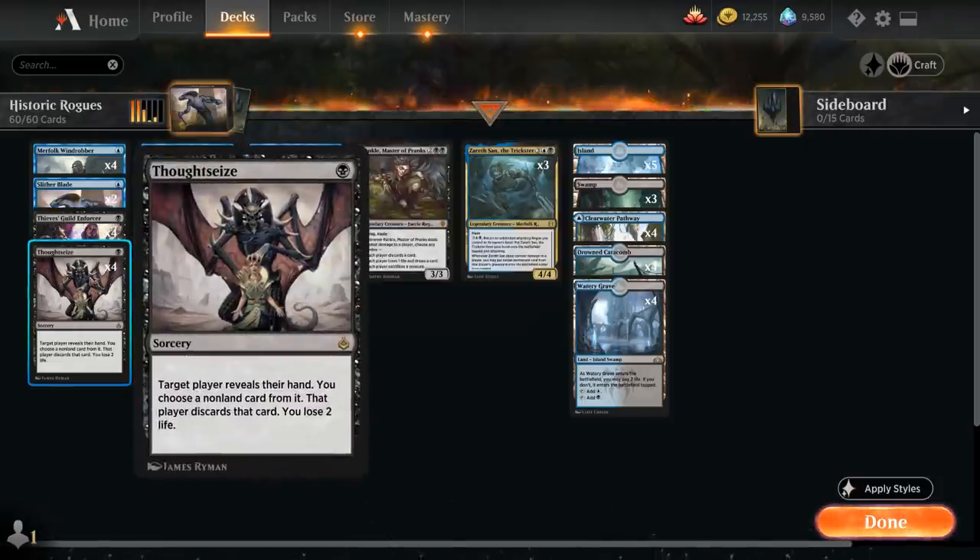Our final one-drop is Thought Seize — the powerful discard spell that lets us look at the opponent's hand and take away any non-land card from it at the cost of two life. It also puts an additional card in the opponent's graveyard, which can be useful for some of our synergies.